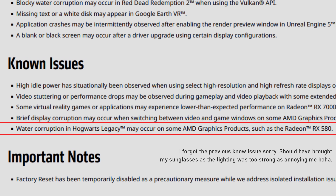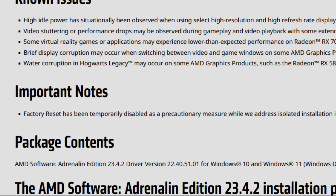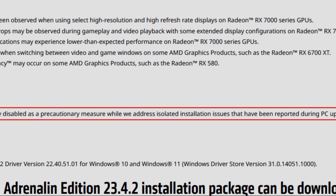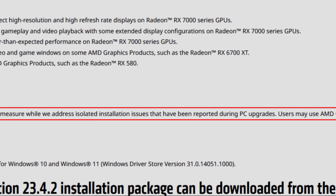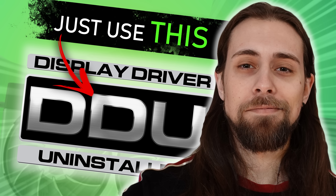Water corruption in Hogwarts Legacy may occur on some AMD graphics products such as the Radeon RX 580 — that's all for the known issues. For important notes: factory reset has been temporarily disabled as a precautionary measure while AMD addresses isolated installation issues reported during PC upgrades. Users may use the AMD Cleanup Utility as a temporary option. I advise you to use DDU — if you don't know how, watch the video I made a few weeks ago that guides you step by step on how to properly install and uninstall AMD, Nvidia, or Intel drivers.